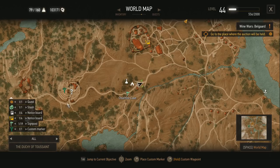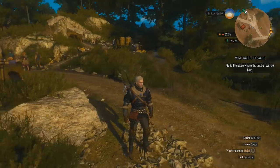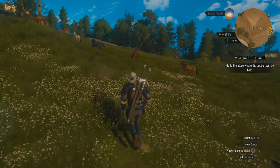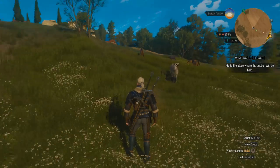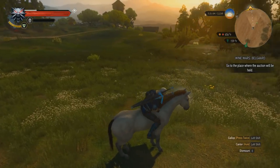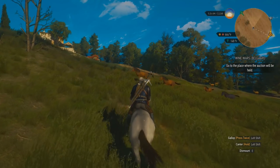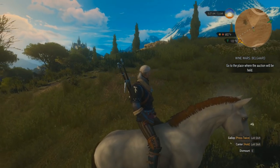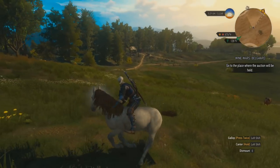This over here looks pretty interesting — it could be another vineyard looking at the structure, but I suppose we will find out. Well, apparently we do have some wild horses here. I think a while ago someone told me I can use Axii on a wild horse and then I can actually ride it. Yes, I can. Look at that — I have a new horse. Not that I need it, but it's good to know. He still looks like he's actually having a saddle.